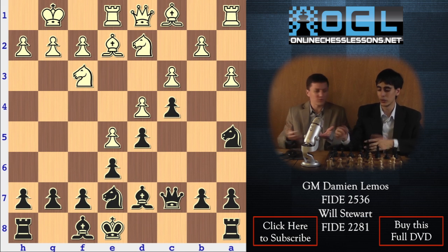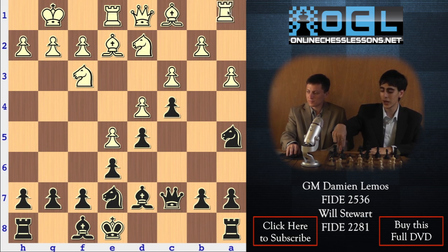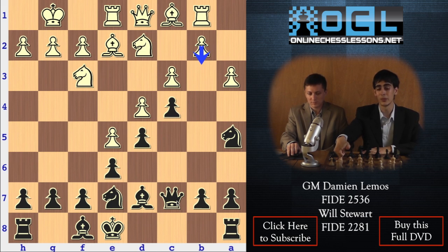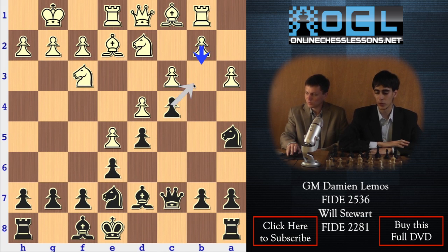That's a weird move — why queen c7? White's idea in this line: he usually plays rook b1 and b3. So it's like we are running away before he does that. And once he plays b3, the c3 pawn is going to be quite weak. That's why we play queen c7. The queen on c7 is also doing a nice job, maybe preparing some pressure against the e5 pawn in the future when we play f6.